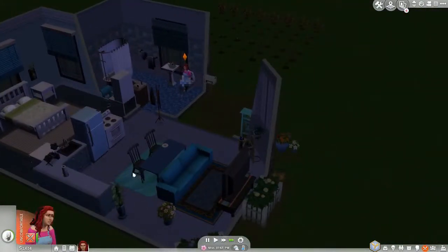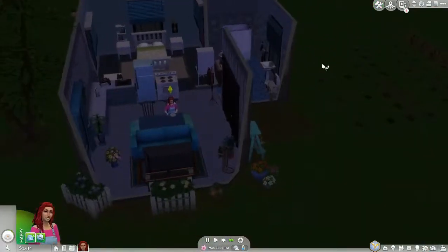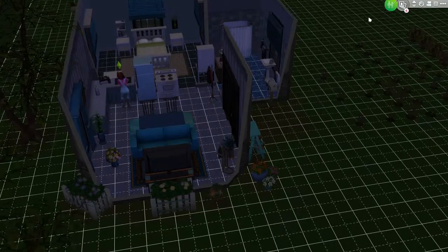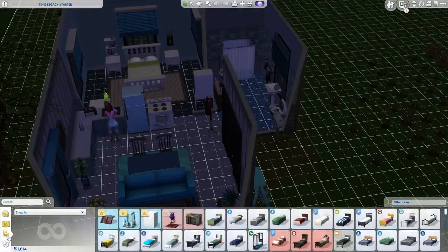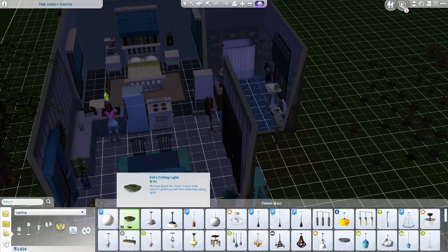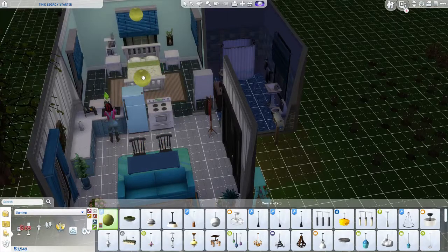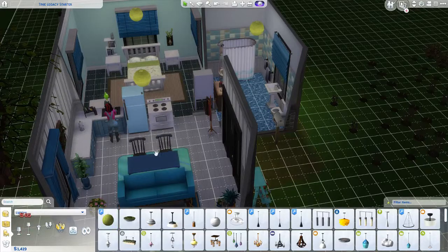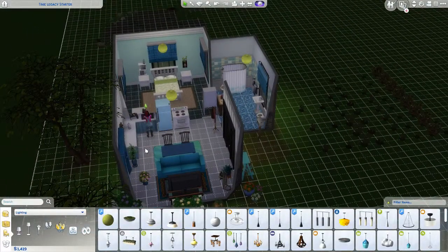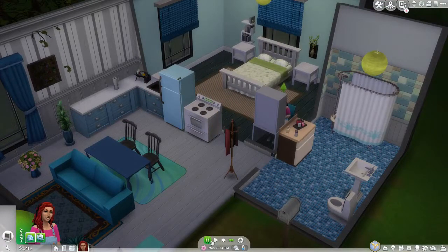We'll go use the bathroom — oh, there's no lights in her house! This is the same house that Harrison Montana has in my Popular Fiction challenge, and I forgot to put in lights when I made it. Let's go for cheap lighting as usual. We can use the green one — that looks nice. Oh, the trees have leaves on them, that's pretty cool. I should probably put some lights outside as well.